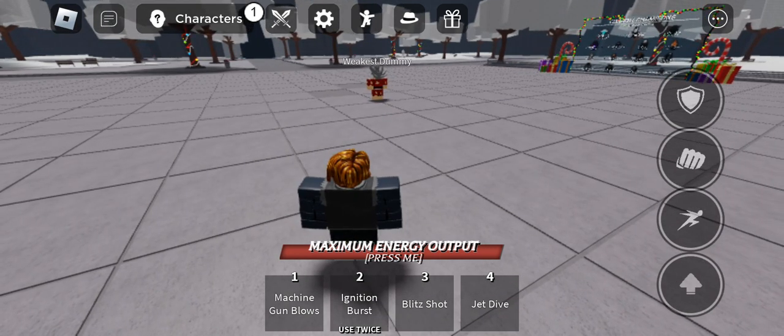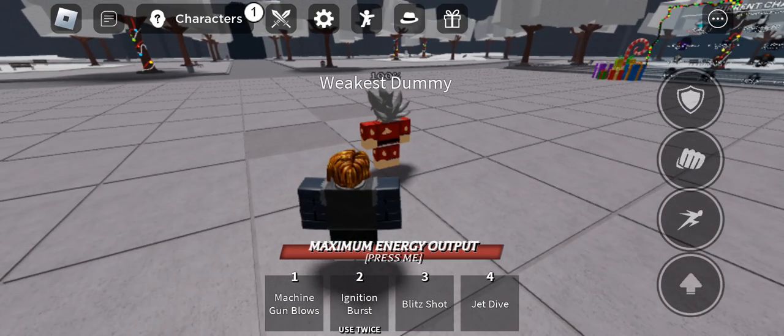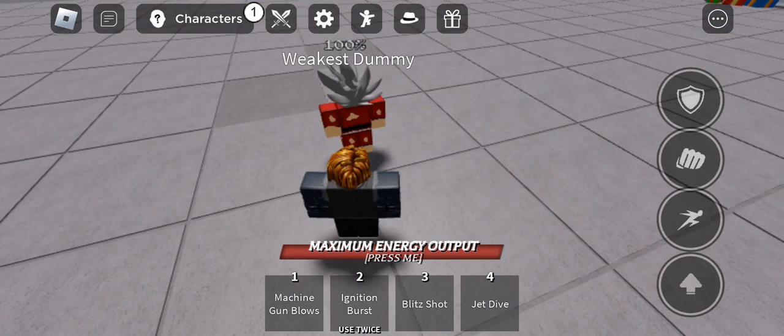The first combo's name is called Medium Rare, because I just wanted to make it as like a little joke. Second combo's name is called Perfectly Toasted — for literally no reason, I just wanted to name it like that.